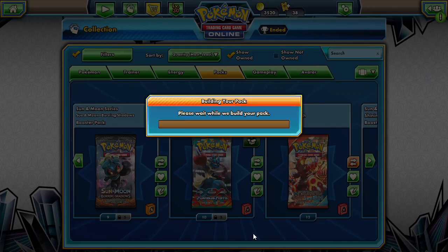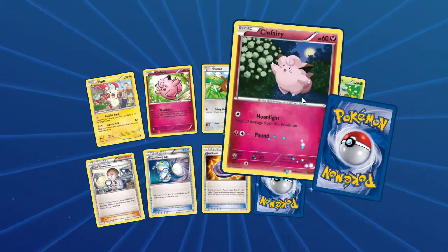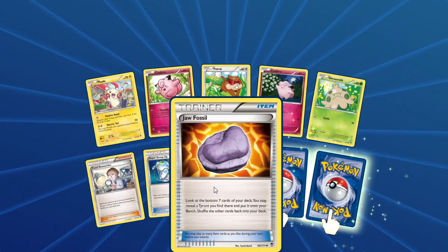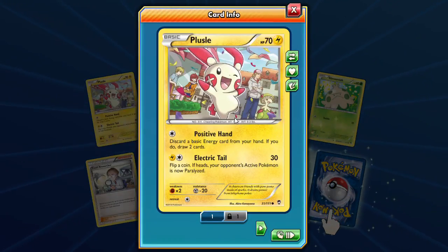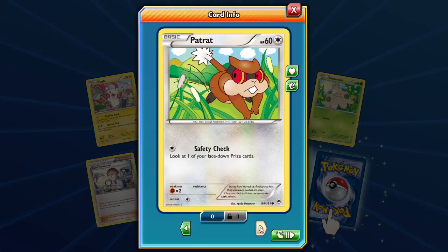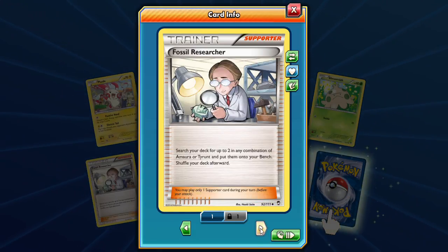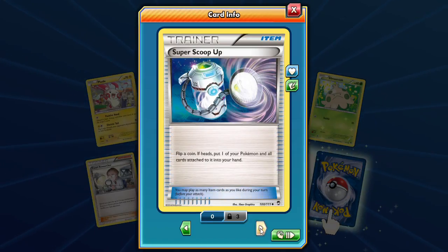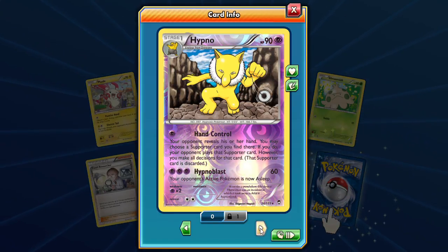Let's open up another one — what are we gonna get? We got Plusle, Clefairy, Clefairy, Clefairy, Clefairy, Clefairy, and a Jaw Fossil. Clicking on the Plusle — it's so positive, high five! It attaches a basic energy from your hand and lets you draw two cards. We also have Moon Blasting Clefairy, Patrat, Shroomer with Tackle, Fossil Researcher, Super Scoop Up, a Jaw Fossil, and Hypno as our reverse — it controls your hand with Hypnoblast.